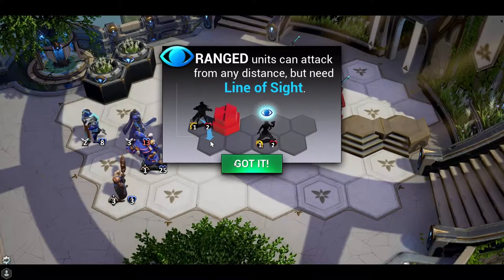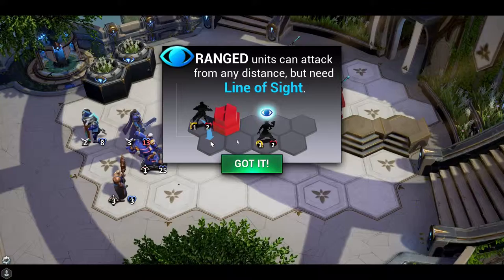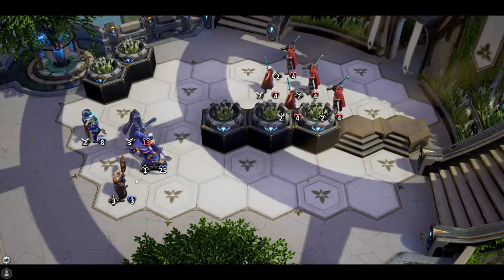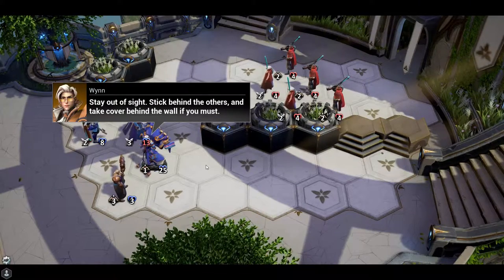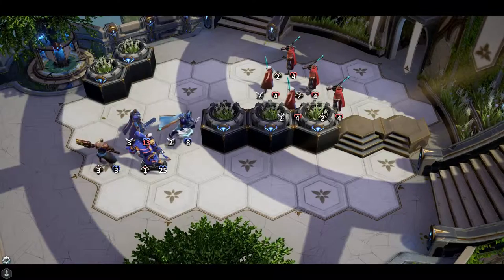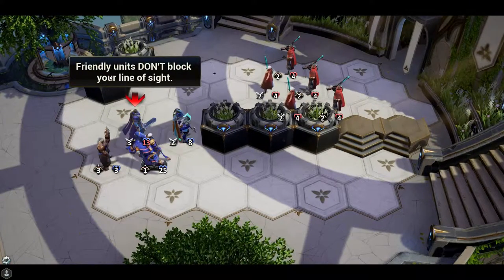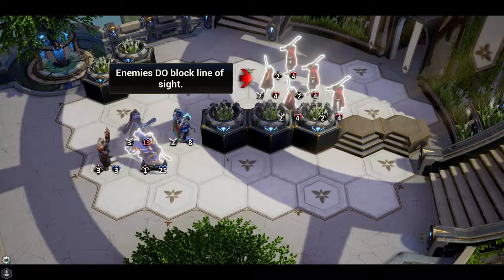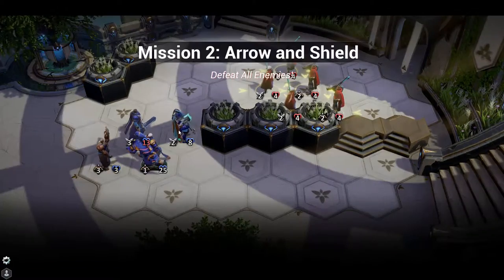Ranged units can attack from any distance but need line of sight, so if there's a blockage you can't hit. Friendly units don't block your line of sight, but enemies do block your line of sight.